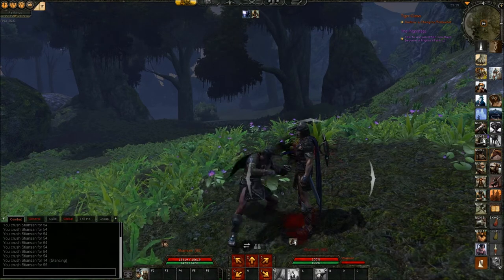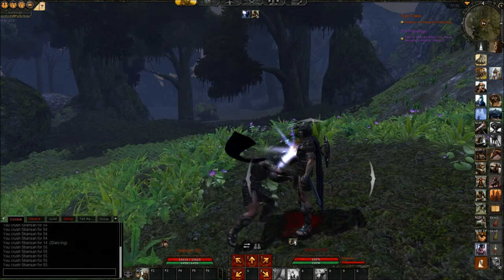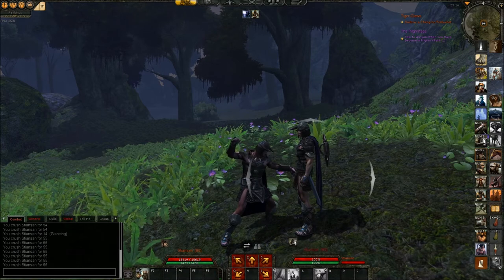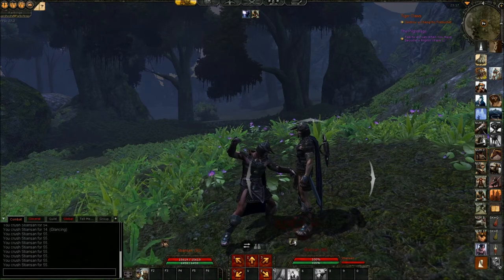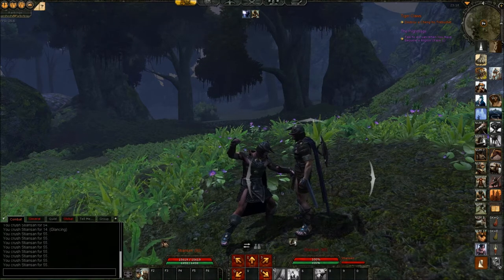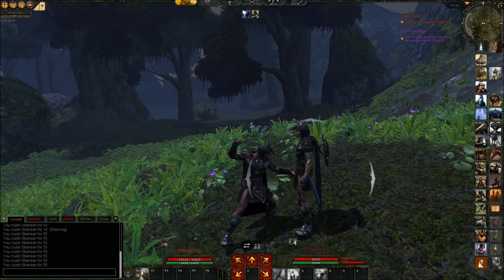If I switch over to my other guard and take off his bracers — there we go, that's about 600 armor removed from him. Now we get a pretty consistent 55 damage, one more damage. I like to work with small numbers since that makes it easier to see the effects. By removing 600 armor from the target, you do one more damage with the punches.